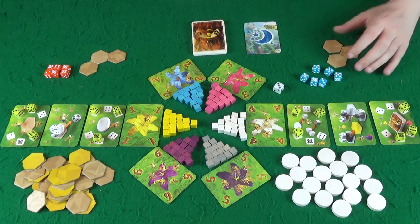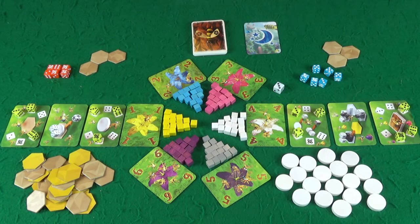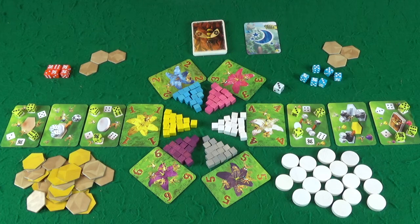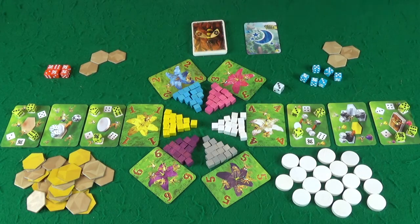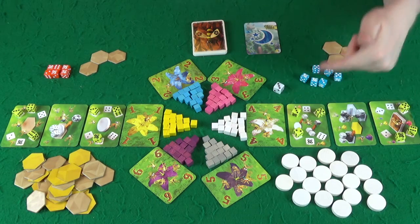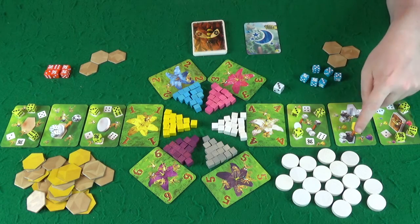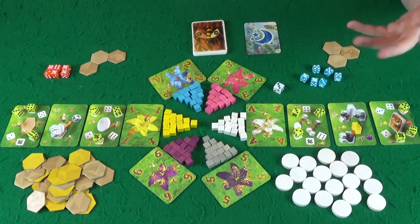Also, if you don't have space, you can choose which nectar you keep and which you don't — from that round only, though. If it was a past round's nectar, you can't get rid of it. So you collect up all your nectar from resolving all these different numbers, then you place it. The trading action is how you get nectar. We already talked about how the honey-making space works in detail.